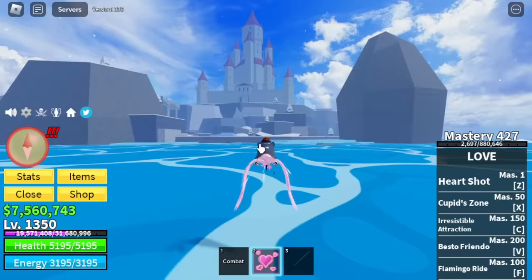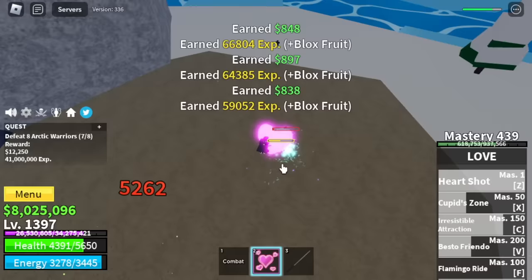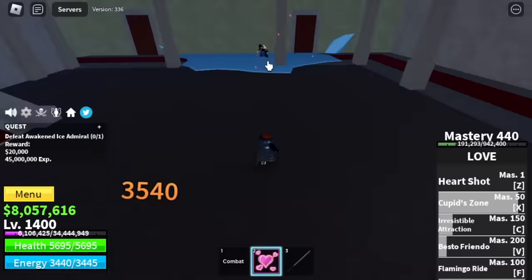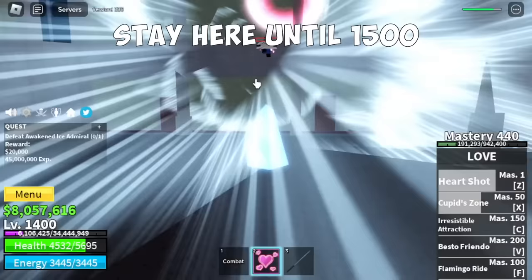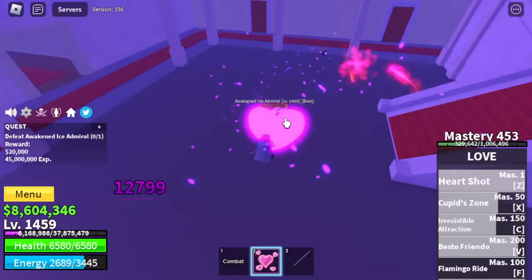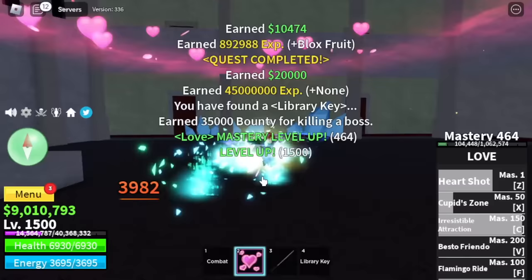Next up, Ice Castle. Target here is the Arctic Warriors. We're going to grind here until level 1400 — just 50 levels. After that, the Ice Admiral is our target. This is the final mob we are going to defeat in the second sea, because the Forgotten Island mobs are not a good matchup for our fruit. We're going to stay here until level 1500 and skip the whole Forgotten Island.